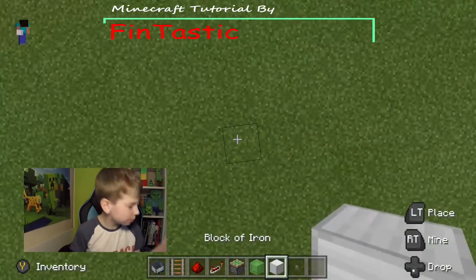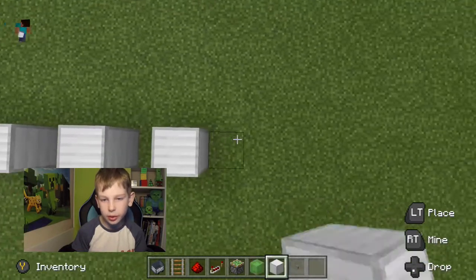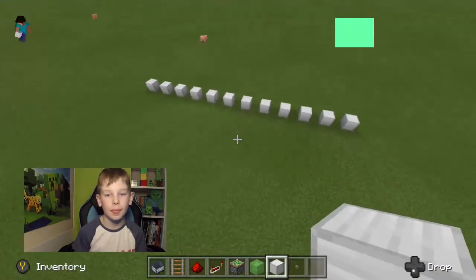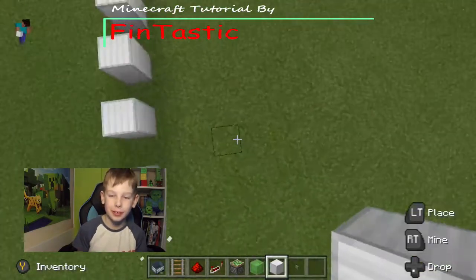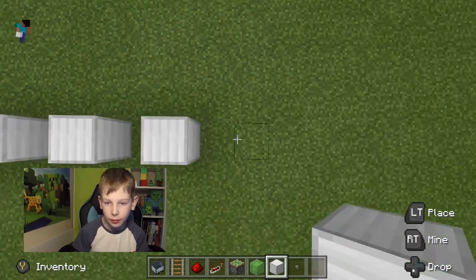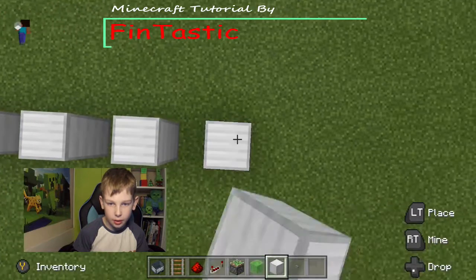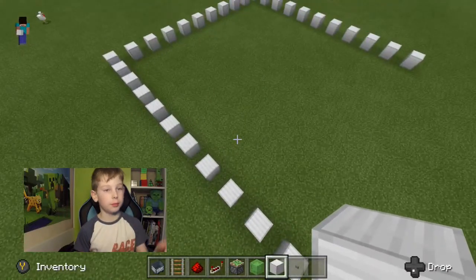First, just make it however big you want it to be. In this video I'm going to make it like 10 or so — 1, 2, 3, 4, 5, 6, 7, 8, 9, 10 — actually 11 or 12. So we're making a massive square of however many minecarts you want.